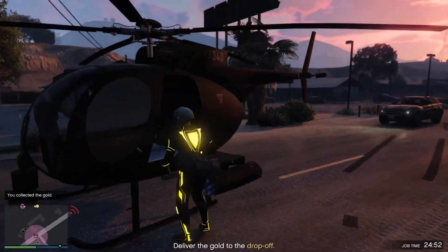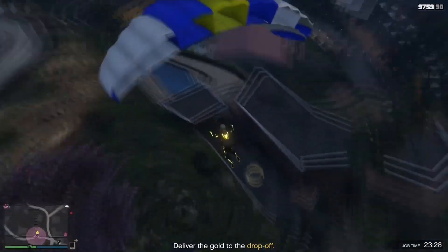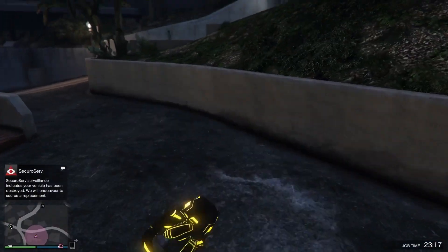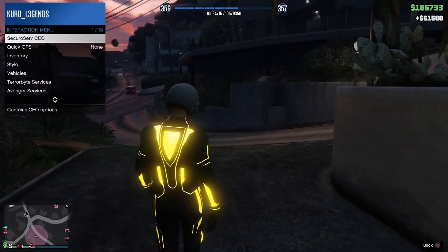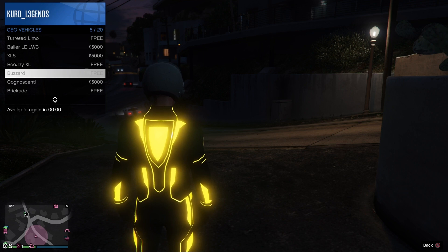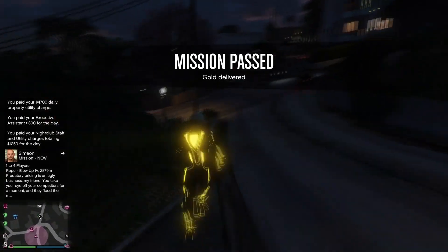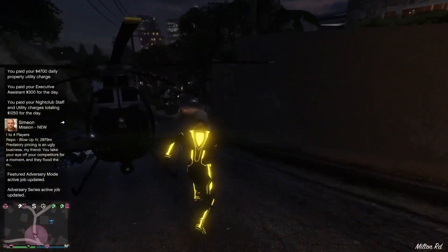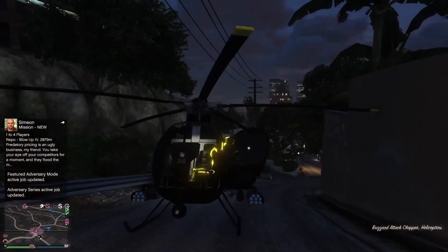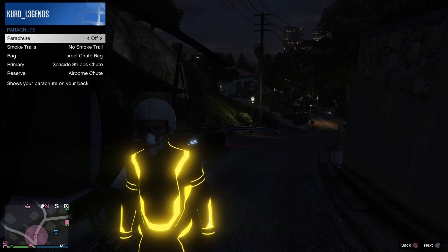Anyways, go ahead and just pick up the duffel bag and make your way to the drop-off zone. Once you're at the drop-off zone, enter the orange bubble. Once you do that, pull out your interaction menu, go to CEO Vehicles and request your Buzzard or any helicopter — it doesn't really matter. Once you call up your helicopter and it arrives, make your way to it and get inside. Once you're inside, go ahead and get out. Then pull out your interaction menu, go to Styles, go to Parachute, and equip your parachute.